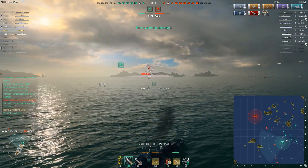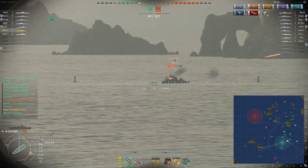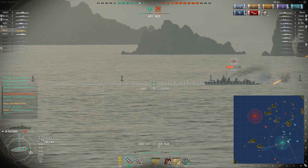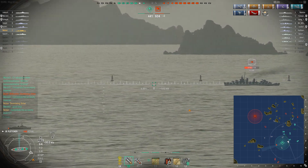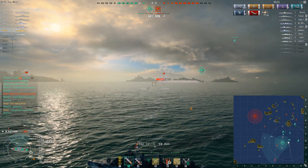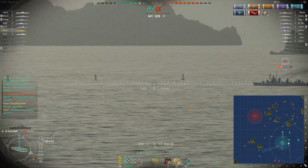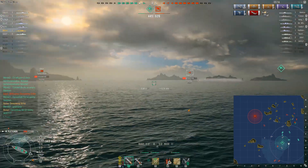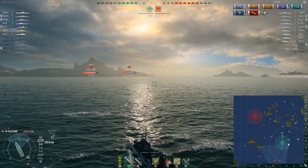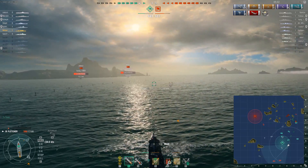I believe it. We spot a Fletcher headed for the capture point. I am very far away and don't have smoke, so I can't afford to fire on his position without risking dying. The best thing I can do is tell my team to kill him. You just want to make sure you don't die - you can't help the team when you're dead. They're doing a good job against the Fletcher, but he decides to drop off detection, which admittedly is the right play for him but the wrong play for us.